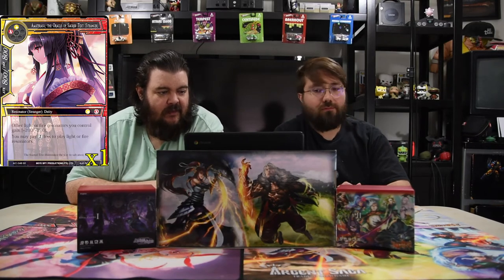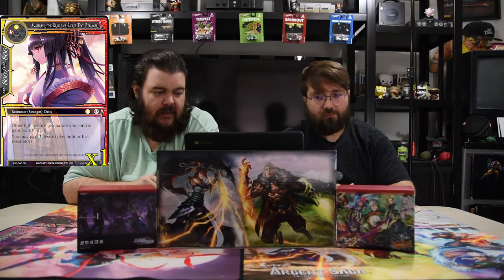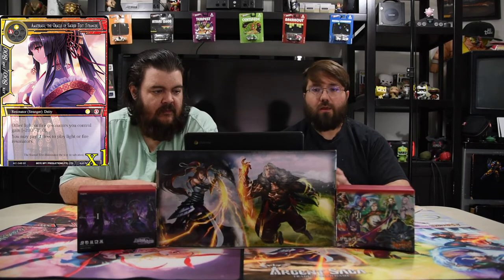Next is Agni, the Pyre War God — a one-drop 7/7 with flying, pierce, and precision. This card gains +400/+400 for each stranger resonator you control, so he'll get out of hand very quickly. Then there's Amaterasu, the Oracle of the Sacred Text — a red and a white for an 8/8. Other light and fire resonators you control get +2/+2, and you may pay one less to play light and fire resonators.